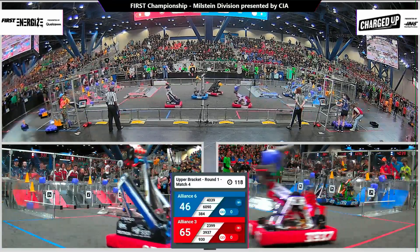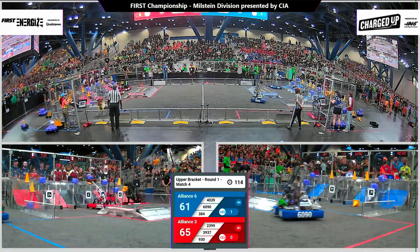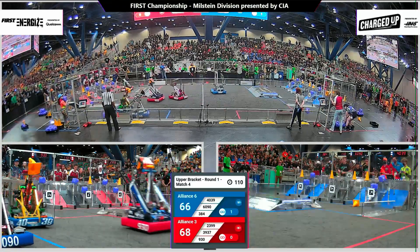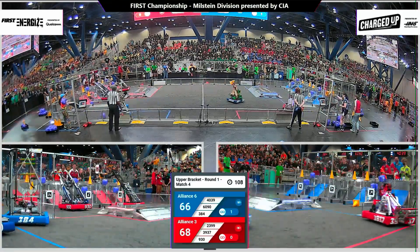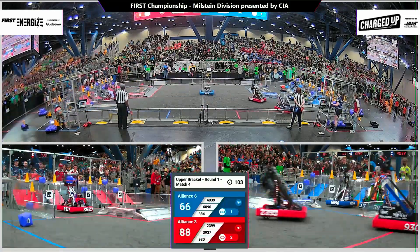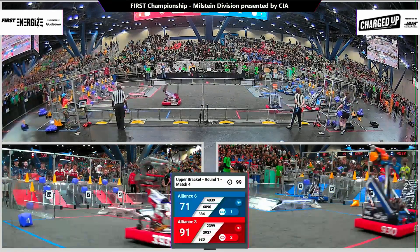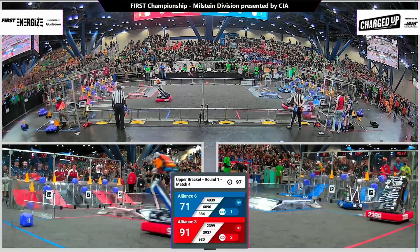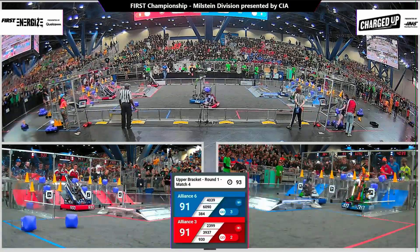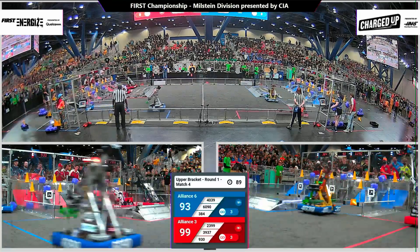Breakaway 39-37 taking a cube across the field. We are already starting to fill up that red and blue side. We've seen most of our alliances today employ the three offensive robot strategy. There's the tradeoff there between having the defense slowing the other alliance down but also scoring more points on your side. Over on the blue side of the field, Wayland Wildcats taking the road less traveled across the charge station.